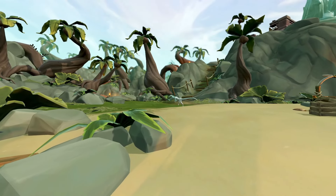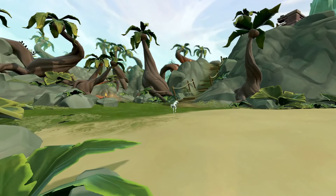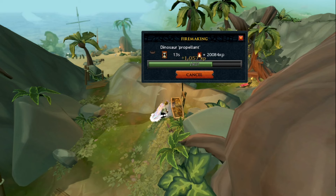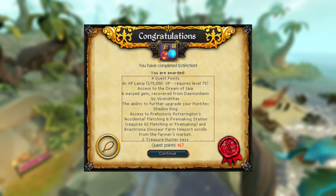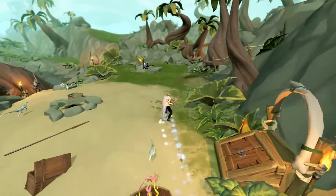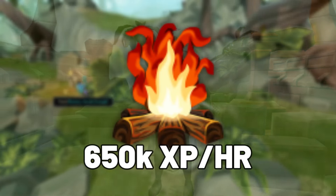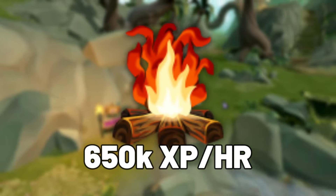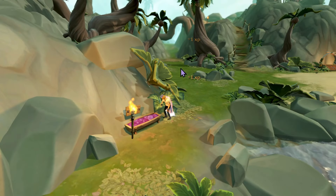So what is this magical no-requirements-ish moneymaker? Well, it's the good old trusty dino propellant collection method, which requires 95 Firemaking and the completion of the Extinction quest. Both are quite steep to an extent, but the reward is truly great — 650k Firemaking experience and 15 million GP an hour.